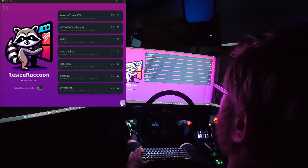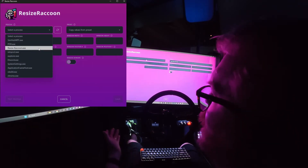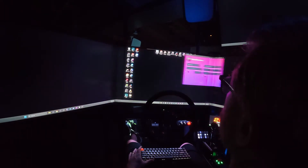To make a new profile for a game, hit the plus button in the bottom right corner and select a process, which is just selecting the game you want to play. So let's make a profile for EA Sports WRC.